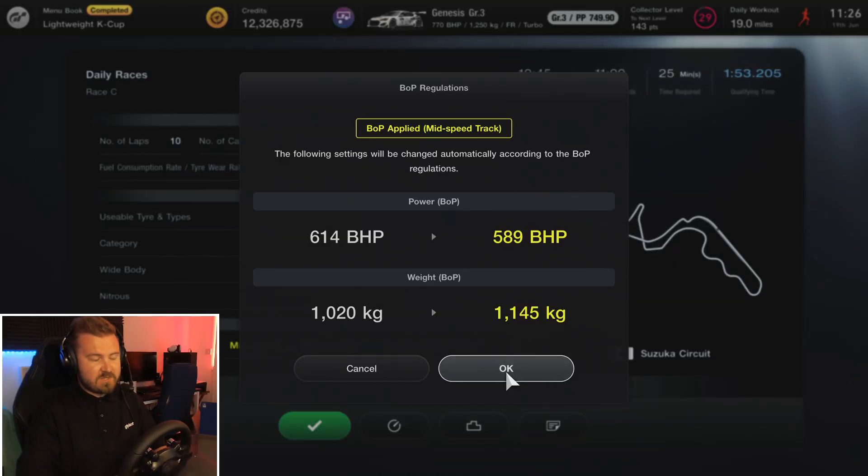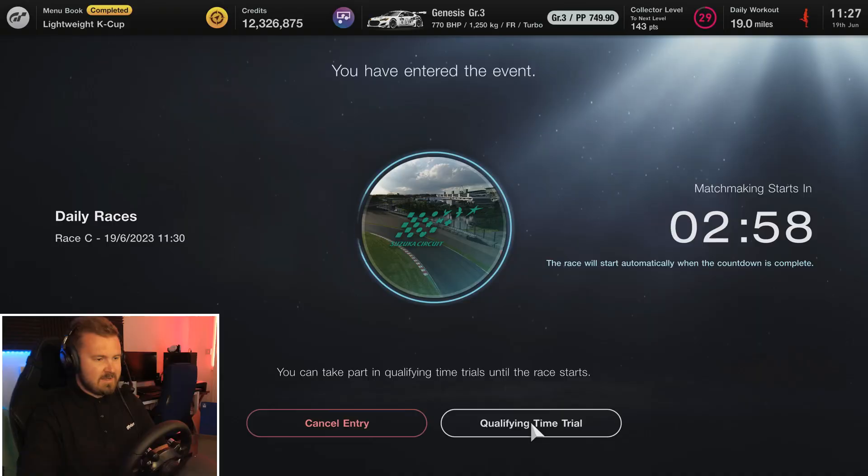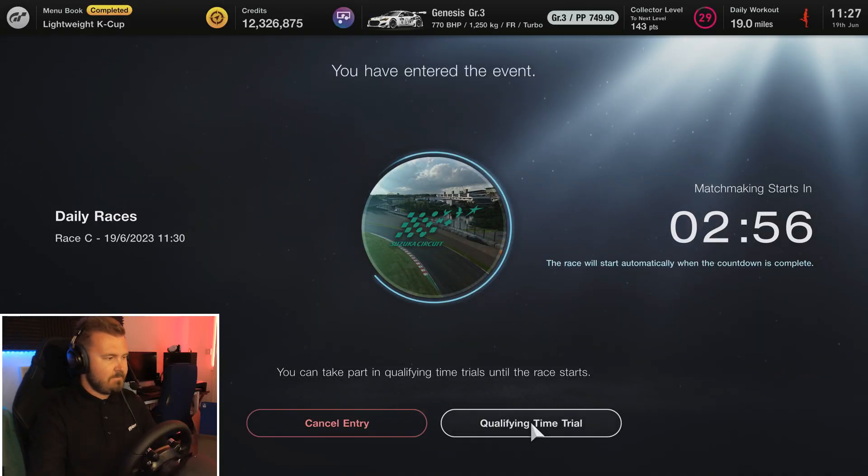That's how the balance of performance works for this one — it's down from 614 horsepower to 589, and it's got 125 kilos added as well, which is quite a lot. It certainly shows that it's one of the highest performing cars and has to be reined in slightly. I've already done a qualifying time trial — I can't remember the lap time but it was less than two minutes, so it wasn't too shabby. I think it's worth just going out and getting a few more laps of practice to see what we've got.